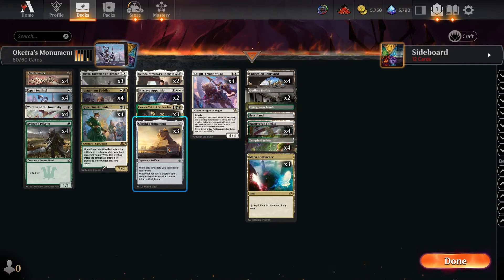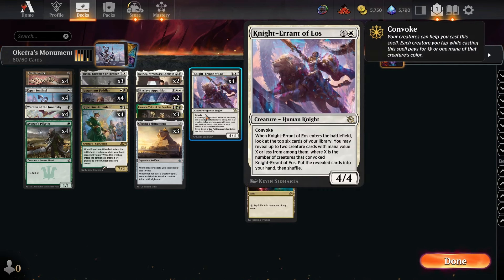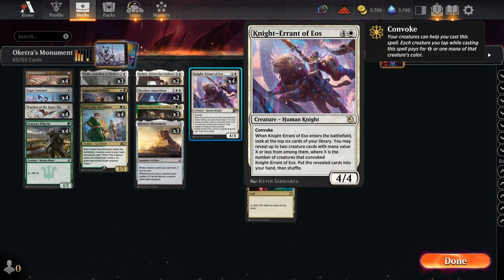There's a funny interaction between Knight-Errant of Eos and Oketra's Monument: Knight-Errant gets creatures equal to the number of creatures that can convoke it, looking at the top six for up to two creatures. But with the Monument reducing its cost to four, you can no longer find more five-drops, which is a slightly awkward interaction.